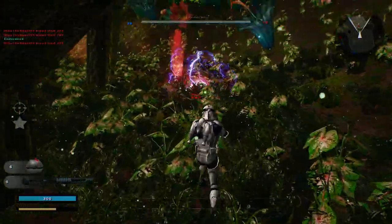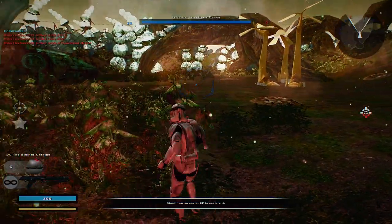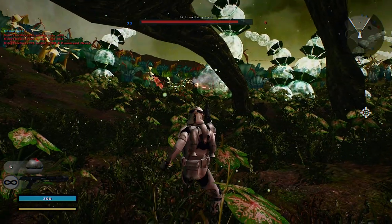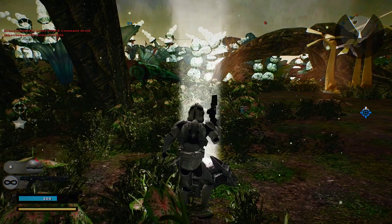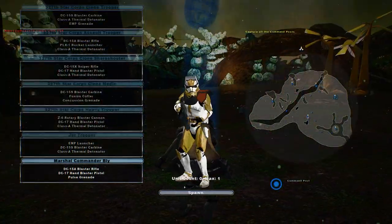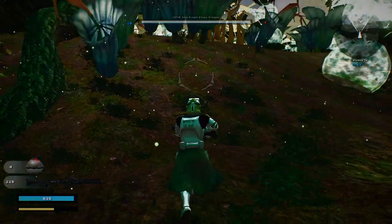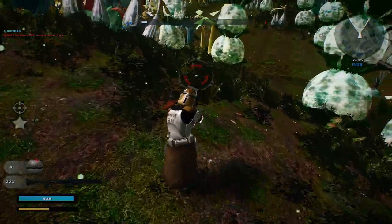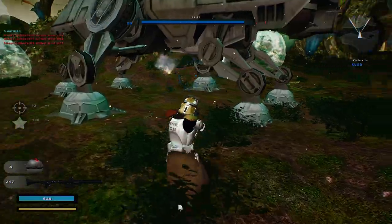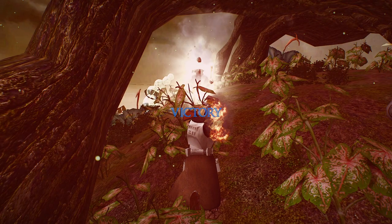Alright, let's see — can we take this? Enemy reinforcements are decreasing. Got him. Excellent. They're losing reinforcements, keep it up. The command post is under Republic control. Hostile reinforcements are being depleted — where are the rest of them? There's some of them over here. And there we go. Looks like that'll conclude this gameplay of the Clone Wars era on Felucia. Thank you all for watching, and goodbye.